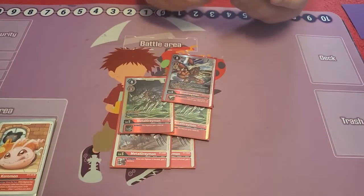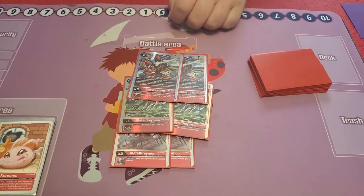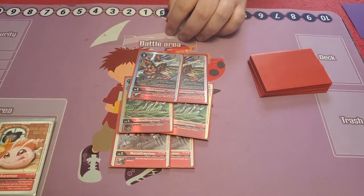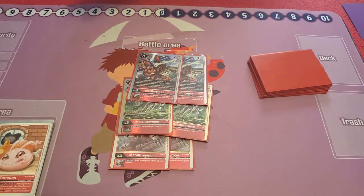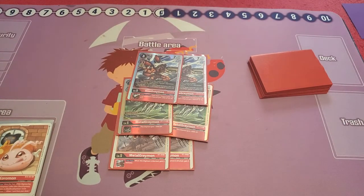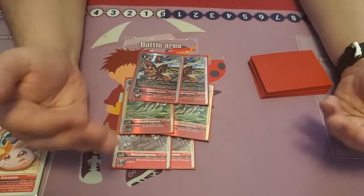Next we play two RizeGreymon. For the inheritable, it helps us with a little bit of removal — we get rid of rookies on the field. Especially the rookies that say we can't reduce evolution costs, like with Nokia, or we gain memory like with the level 4 Greymon. It kind of helps us get rid of those memory babies like Terriermon and Gazemon.